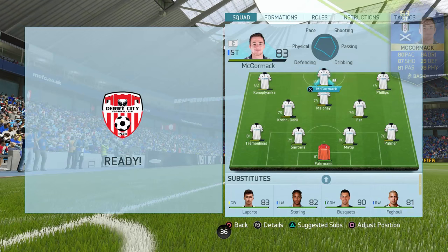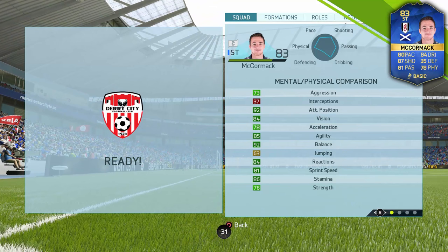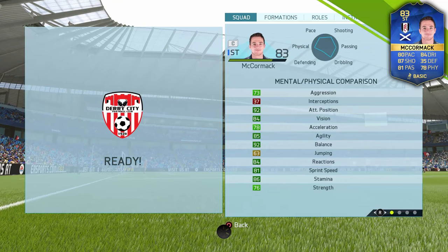First of all the physical attributes — he's got some pretty impressive stats here. 92 attack positioning, 85 agility, 92 balance, and a decent strength stat of 76.